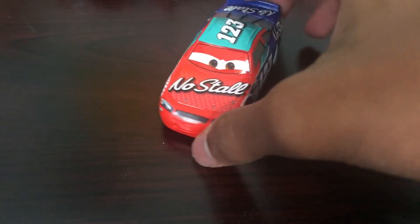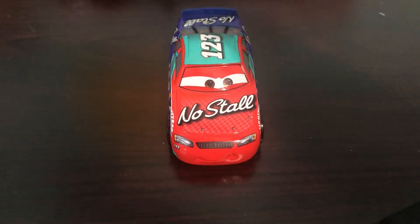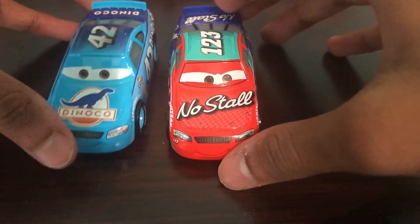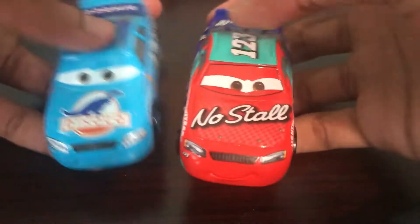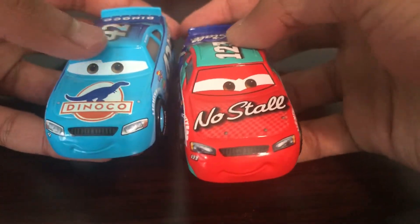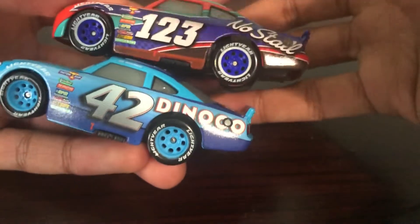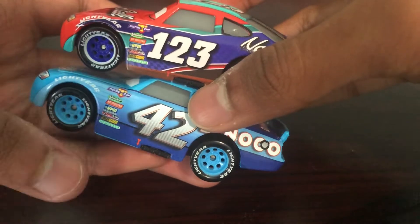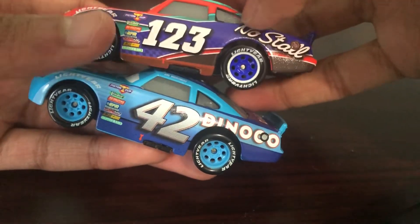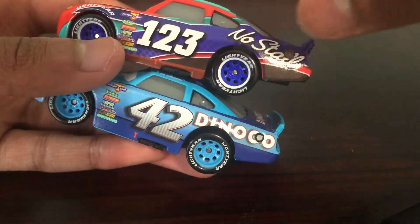Now, before we go out, I do want to compare him to the other cars. Here is Cal Weathers, who does show the same model as him. Now, he has a different expression — he's looking more happy and hard to determine the win, basically. You can see the blue rims. These ones are blue and are different — there's a lighter blue and a darker blue. You can see how Nostar and Dinoco are printed — they're just spelled out.